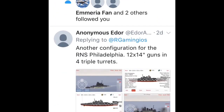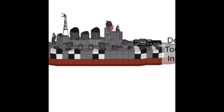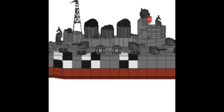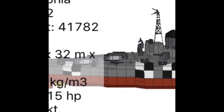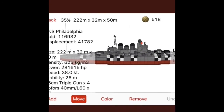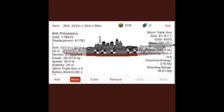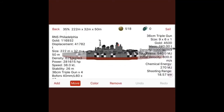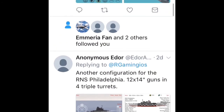This might be the last one from Anonymous Endor — the RNS Philadelphia. I think he used different guns this time. The AA defense — I would say it's not that great. However, the superstructure and where he put all the guns are really nice. Really nice ship. RNS Philadelphia, I give you a 7 out of 8. I like how his fleet is all the same color and they almost look the same. I want to see an aircraft carrier — each fleet needs one. Anonymous Endor, if you're still watching, aircraft carrier next time!